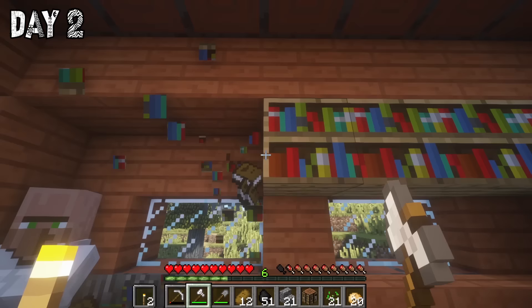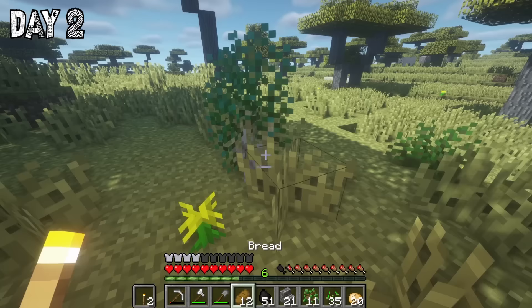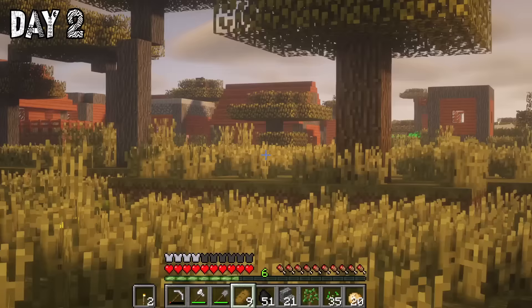On day two, I went into another village house and I stole all the books — you could see that the villager was so mad at me. I also visited the forge and stole the armor from the chests. I went out to explore a bit and spotted loads of nice little plants that I gathered, and then I came a bit too close to some rhinos and one of them really wasn't happy with me.